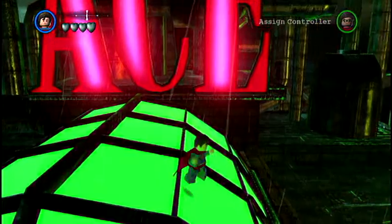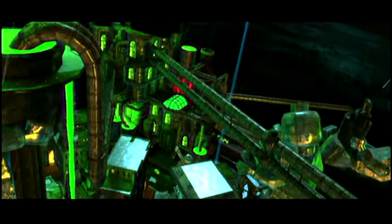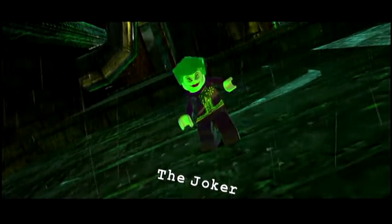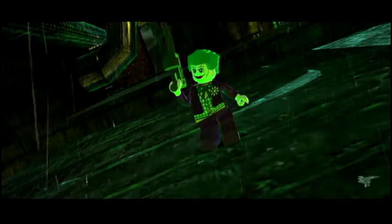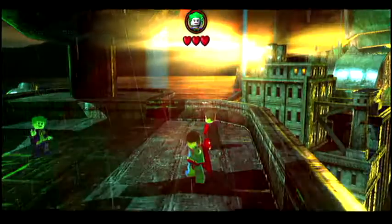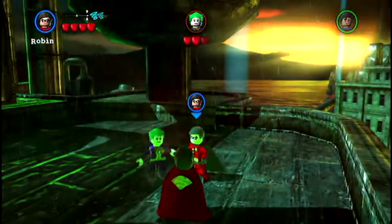Now the Joker is located up on the first island, up by the Ace Chemicals factory. We're getting these three characters — Lex Luthor, Joker, and the Riddler — because these are the three characters you need to get most of the red bricks unlocked.